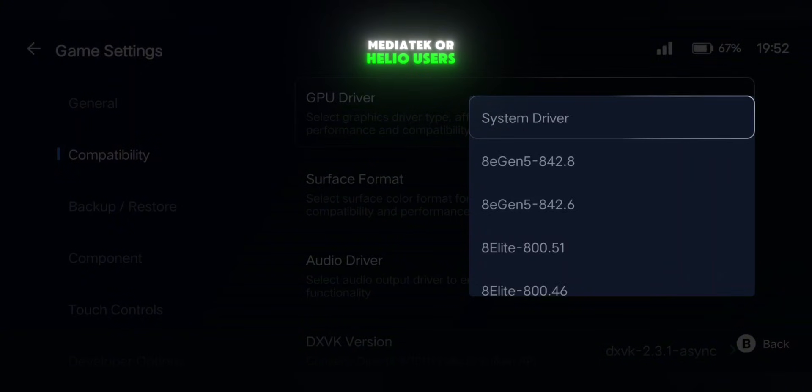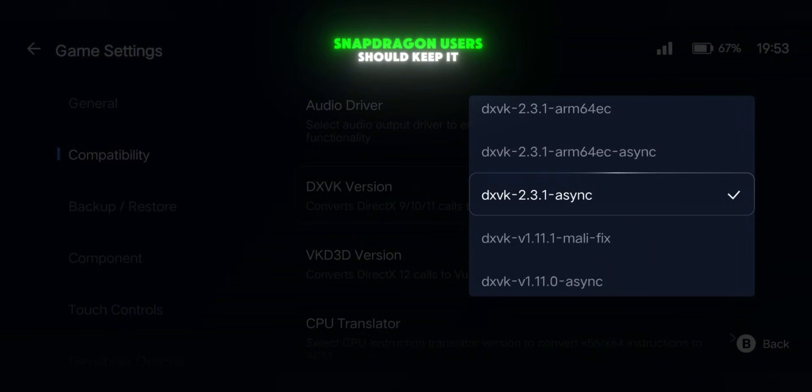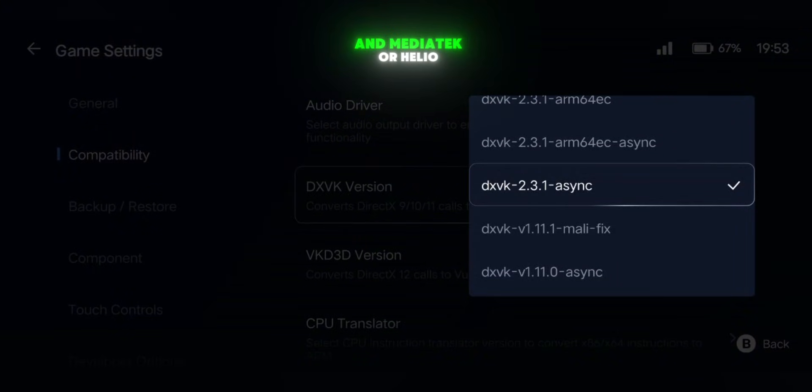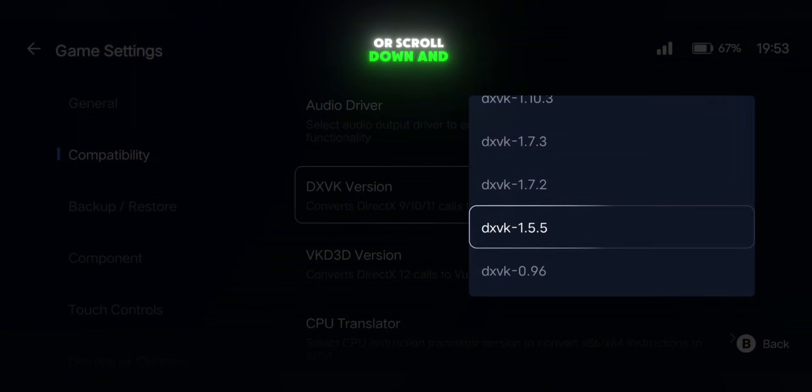MediaTek or Helio users should choose System Driver. Now scroll to DXVK Version. Snapdragon users should keep it on default, and MediaTek or Helio users should choose DXVK V1 Taunt 11.1 Melee Fix, or scroll down and try DXVK 1.5.5.